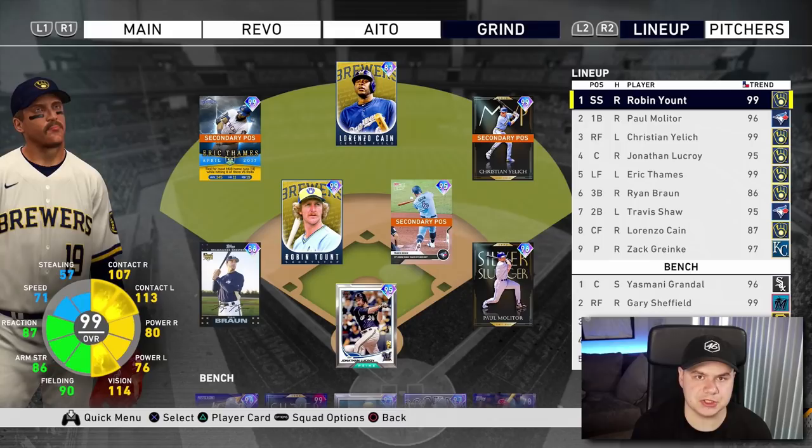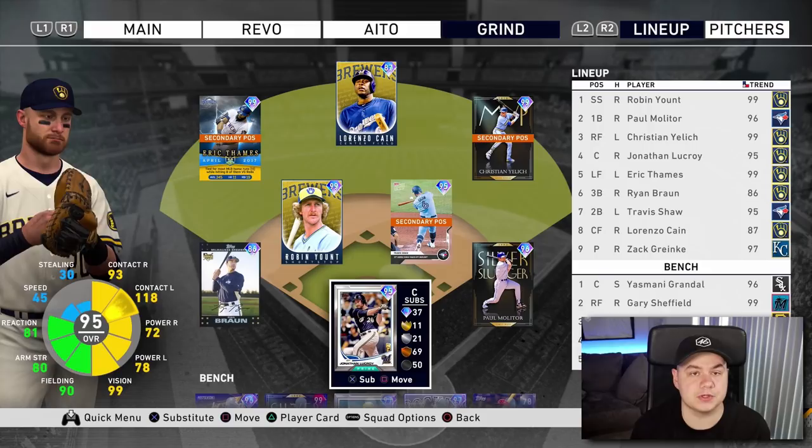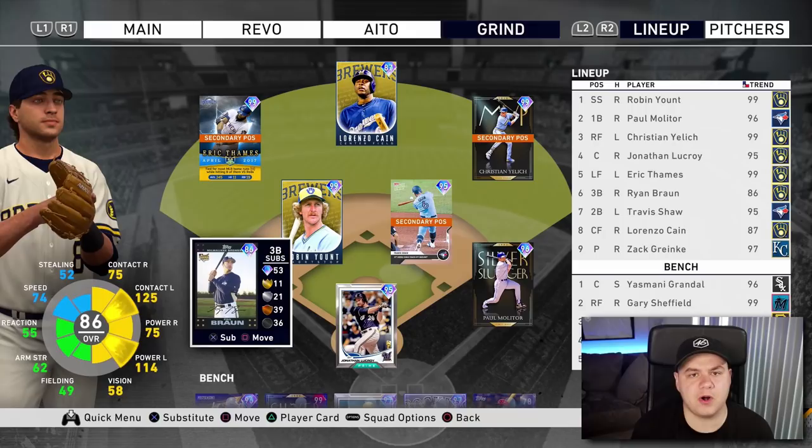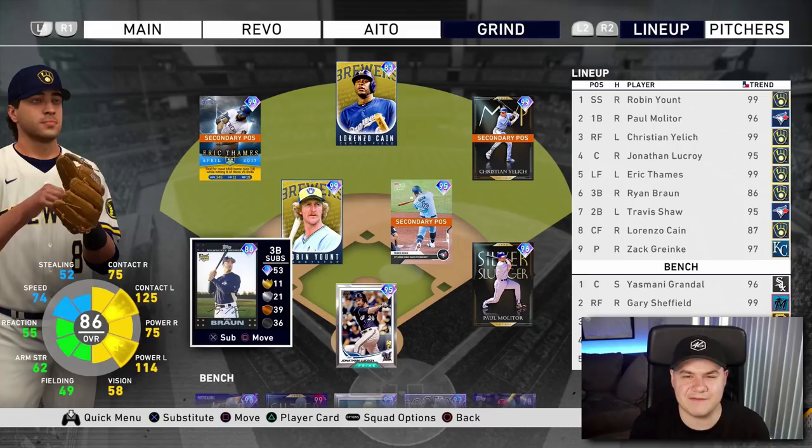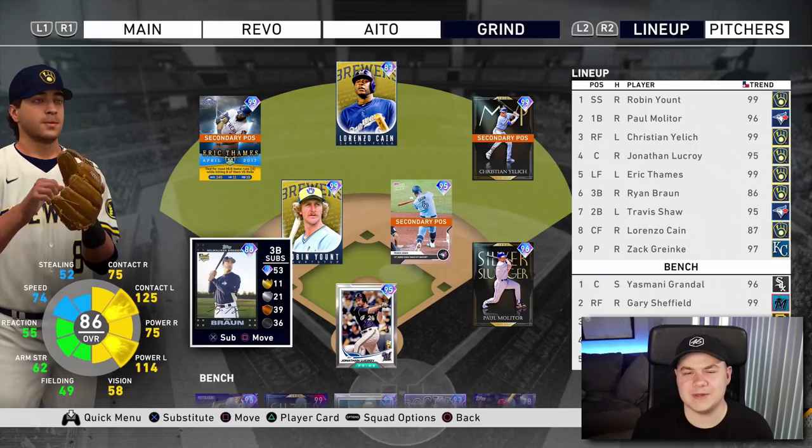You definitely have to be creative with this team and move players around in secondary positions to make sure everything fits. We got Jonathan Lucroy behind the dish — he's a Brewers card, so this works out perfectly. Paul Molitor is at first base with Ryan Braun at third base. We haven't gotten a better Ryan Braun yet this year, so I've got to use the one that's only good against lefties — he's only got 70 contact and power against righties, mid-70s range. Ryan Braun has to be on the all-time Brewers.